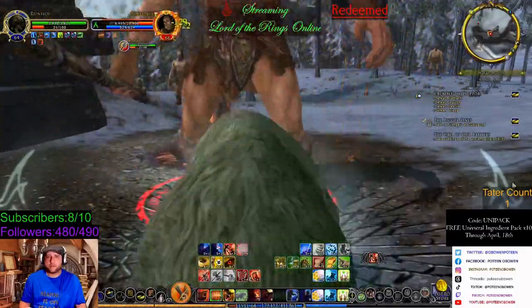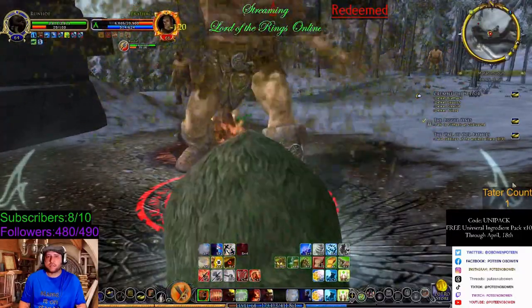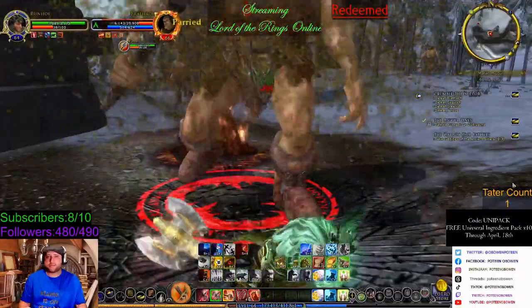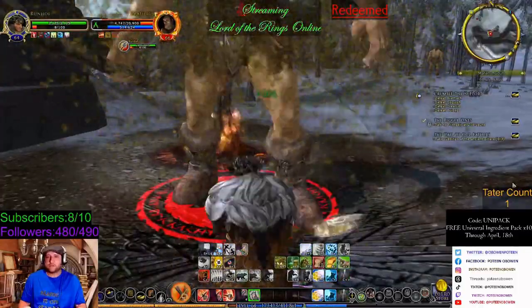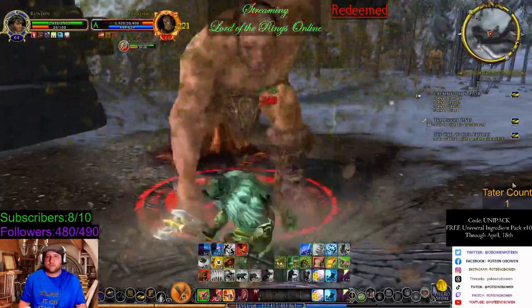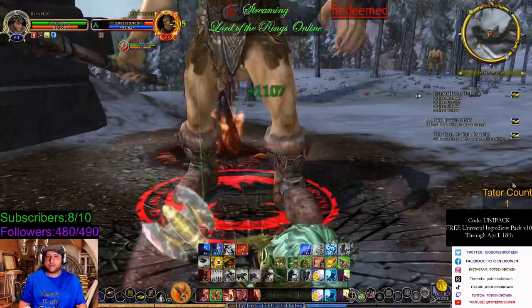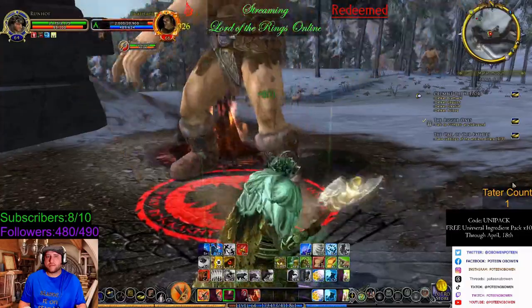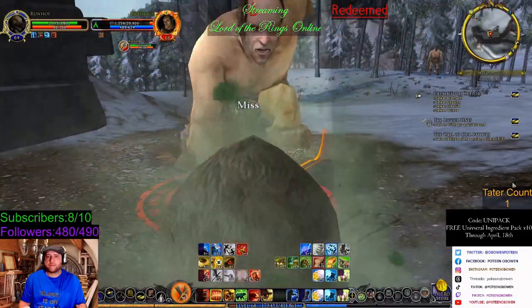Get us back up. Counter again. Now I'm going to build my Wrath back up. Bear drops — I'm going to use Hearten. It's not as powerful as Recuperate, but once I get it all the way up, my Wrath is going. Dropping back into Bear Form.